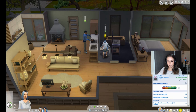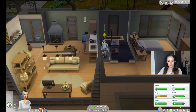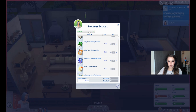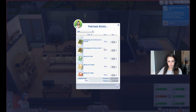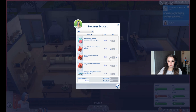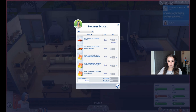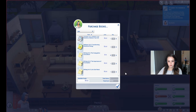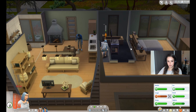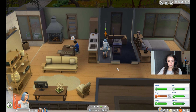She has some logic skill, so let's buy some books. It's really easier to just get them a laptop and have them practice writing, but they're pretty low on funds and couldn't afford a laptop, so she can just read books for now.